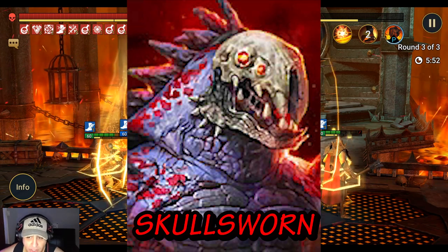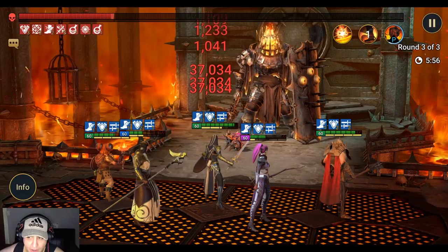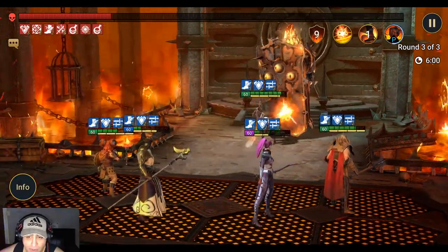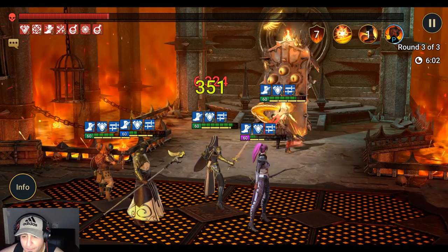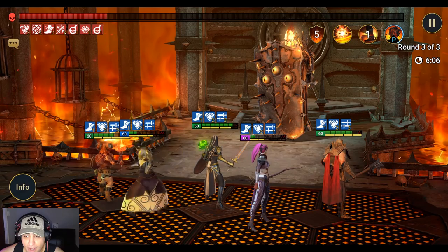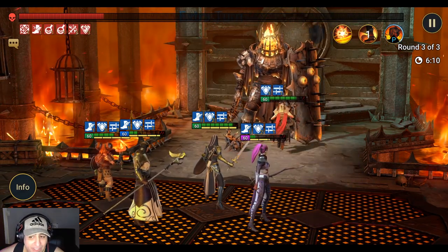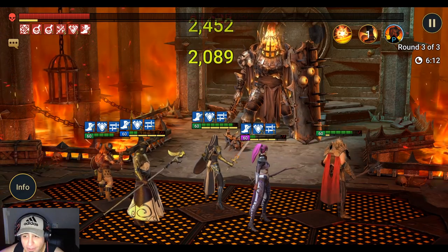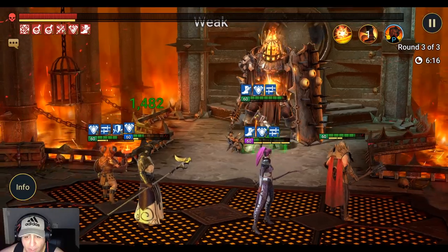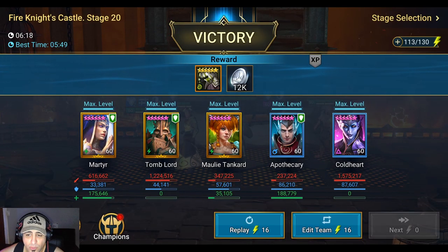Skull Sworn is a rare champion who is formidable in this fight. He can hit many times with his A1, applies counter attack on himself, and gains turn meter based on his crits — so he'll be taking turns frequently and can almost single-handedly take down the shield. Note: I previously said his additional hits don't count against the shield, but they actually do — that was a mistake.